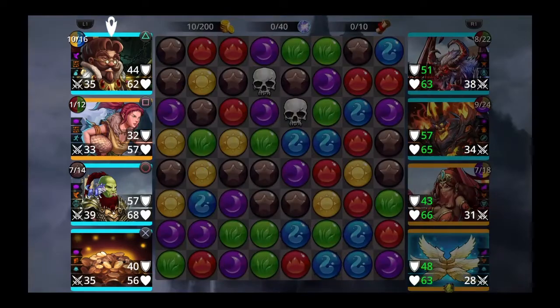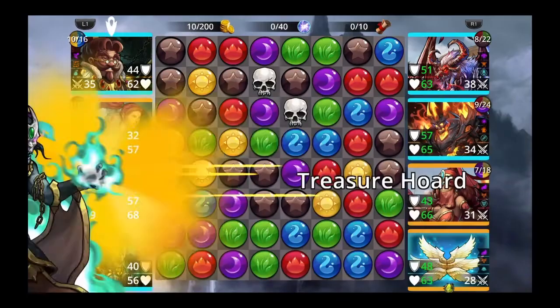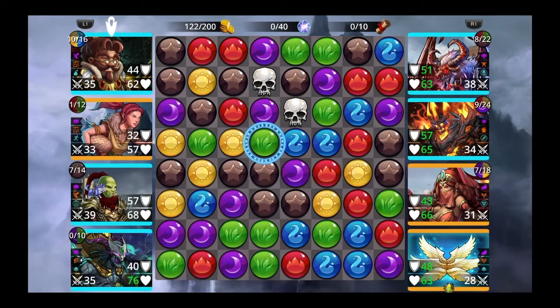First things first — you want to cast Greed and get your gold up. That puts us at 122 gold. If you look in the upper right-hand corner where the gold is, we have 200 possible and we just got to 122 with one cast of Greed.